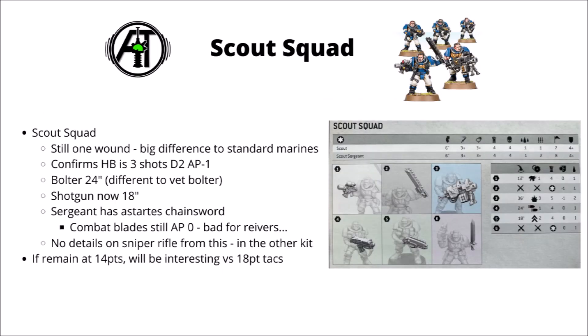First up, and quite interestingly, we have the Space Marine Scouts. Games Workshop told us that most Space Marines will be going up to two wounds in this new update, but this doesn't appear to have affected the Scouts — perhaps because they're not fully-fledged Space Marines yet, or just to differentiate them from their tactical battle brothers. Scout Squads are going to be remaining at one wound in the new Codex. This means that while they were quite comparable to Tactical Marines in the previous edition, now Space Marine Scouts and Tactical Marines are looking quite different, with Tactical Marines being incredibly more durable.